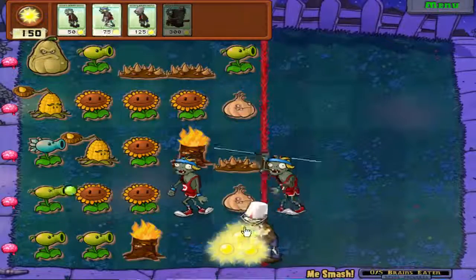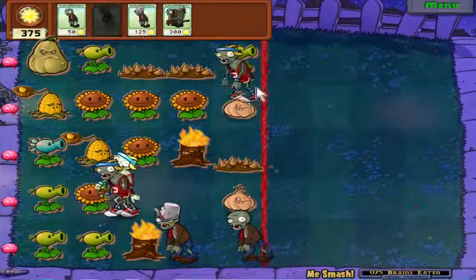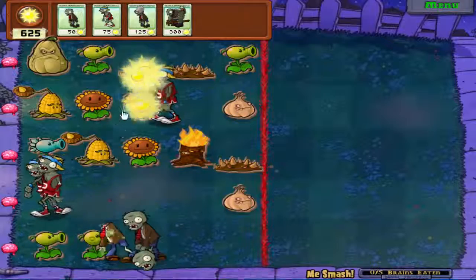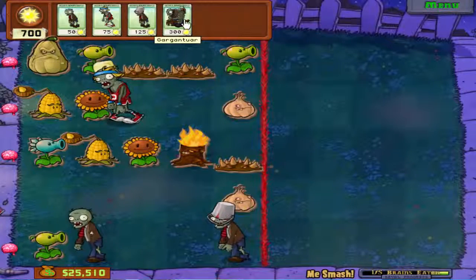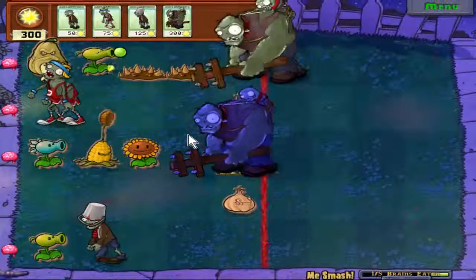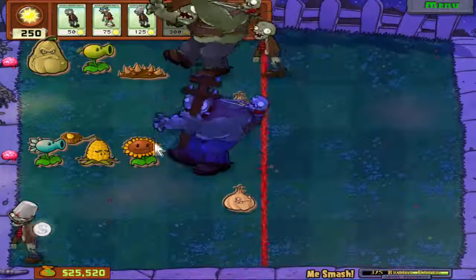Bucket head - need another one here, need two of them. One set a backup zombie and two pole vaulters. There ain't any more. Who thought about that one? It's fine, I got it. One there - oh yeah, Gargantua destroyed the garlic, so who'd have done that? Gonna send a lonely zombie behind the Gargantua to get all the sun. Go, my minions!